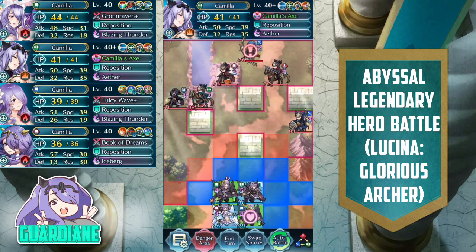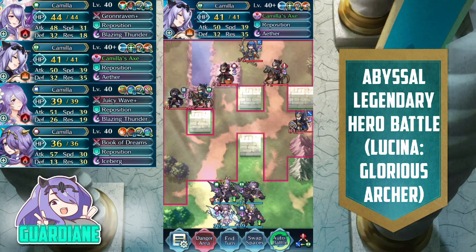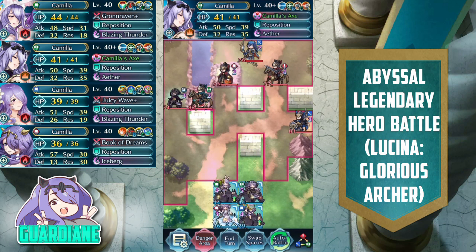Next up, we have Vanilla Camilla at plus 10 — the only unit with merges on this team. She's running Camilla's Axe, Reposition, Distant Counter, Renewal for the B slot, Hone Flyers for the C slot, and Close Defense for the seal, just to increase her bulk when she's enemy-phasing a couple of units. She also has Aether for her special.